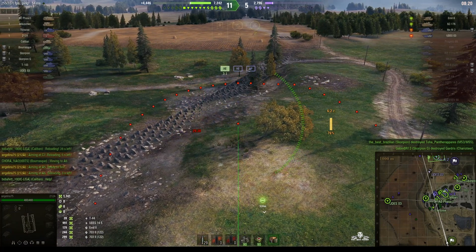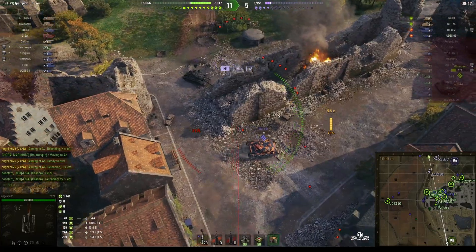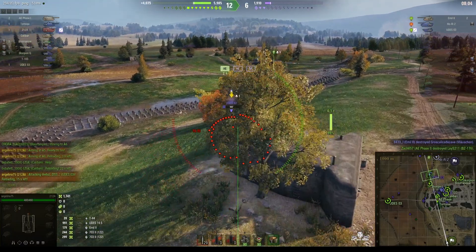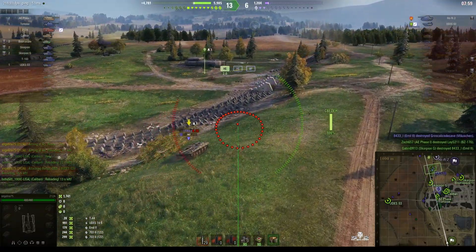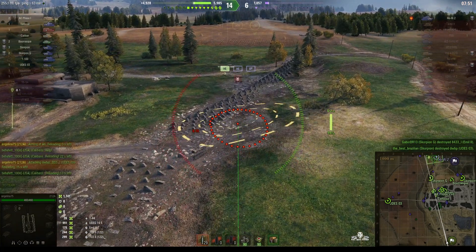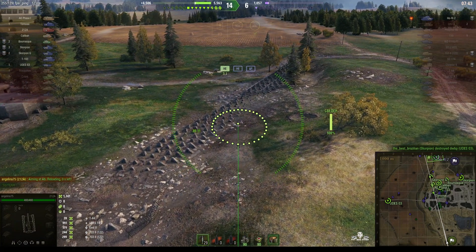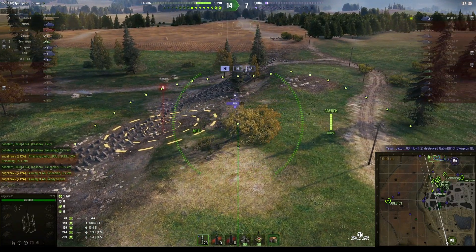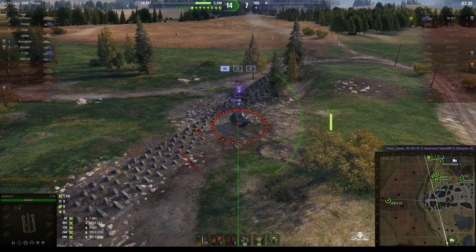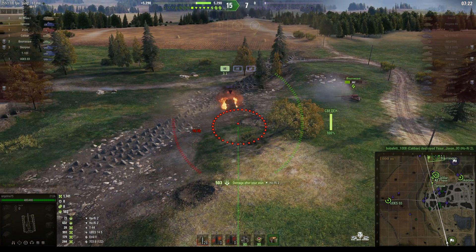That would definitely upset the Ho-Ri, and our teammates are in the backfield now. I think their team is going to collapse. The enemy are down to just three tanks now — Angelina's having a really good game. The Yudas goes down, which means there's only one tank left: the Ho-Ri near that knocked-over tree. Round's out, long flight time. She gets some stun and yes, he goes down — that is the end of the game.